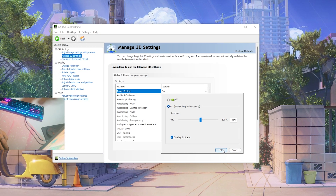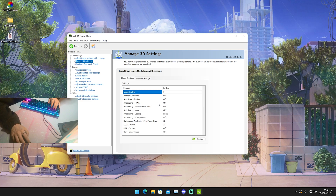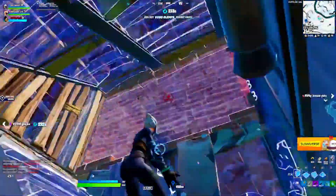Just make sure it's selected — GPU Scaling and Sharpening at 56, with the overlay indicator on so you can see it. Then click OK, close your Nvidia settings, and simply launch Fortnite and enjoy having a sharper picture.